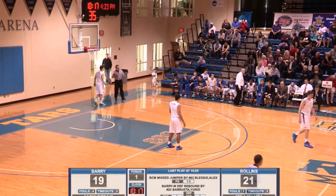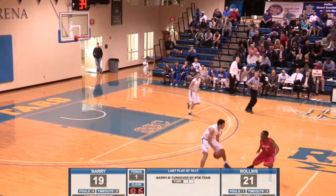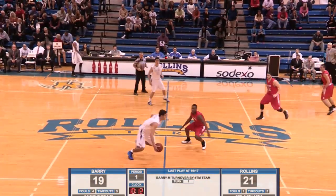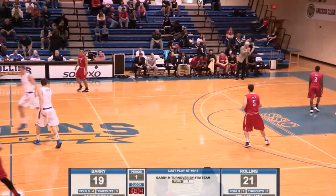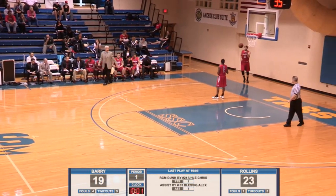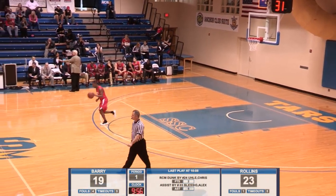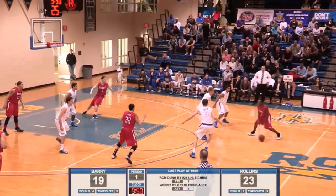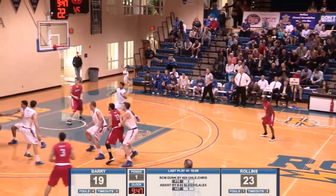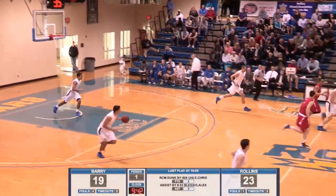But Rollins has not scored now in the last four minutes and 20 seconds. Here comes Blessing now — slows it down, now takes it across the line, throws it to Uli. Uli jams! Yeah, a team like Barry that wants up-tempo and plays marginal defense — you've got to take it to him and punish him. Tars did that in the form of a Chris Uli jam. It's nice to see Chris get close to the basket and finish strong. Tars with a four-point lead, under 10 to go in the first half. And Barrueta goes up and under — he lays it in. 23-21.